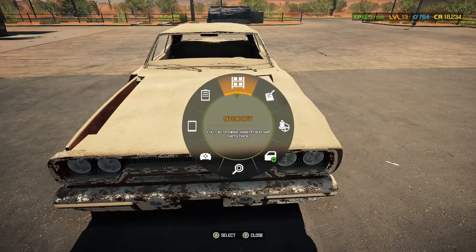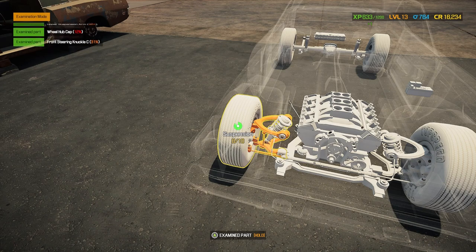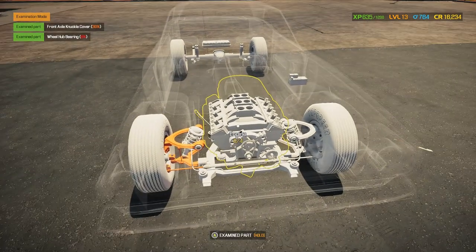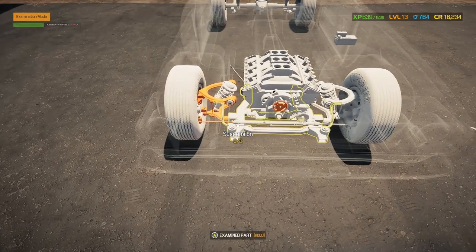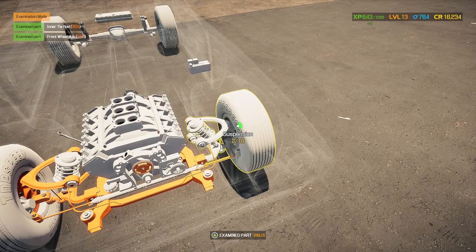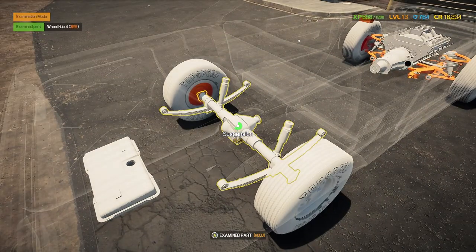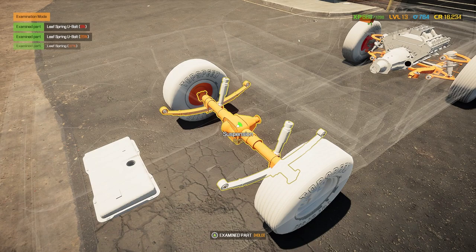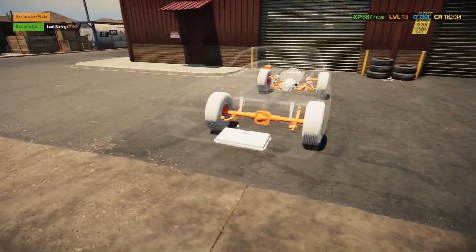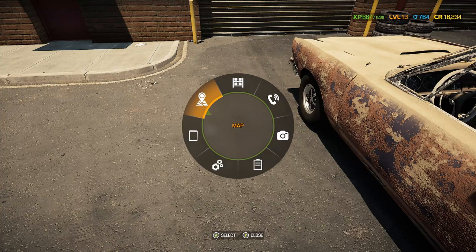Car number two — the Plymouth Roadrunner. Let's get that free experience. I think I'm going to put out a guide on getting free experience and flipping these junkyard cars — just a little money-making guide. And speaking of that, it's time to ask yourself: are you subscribed to the channel? If the answer is no, subscribe! What the hell are you waiting for? Also hit the bell notification, the like button, and drop a comment down below.